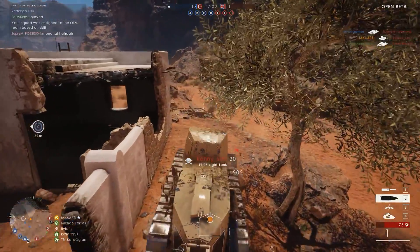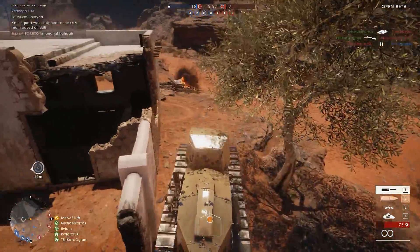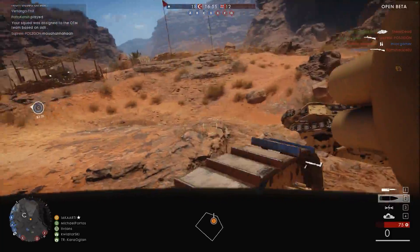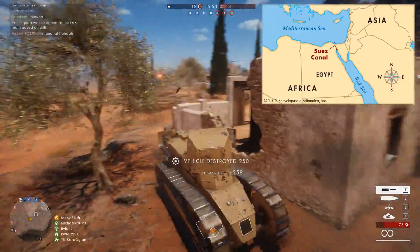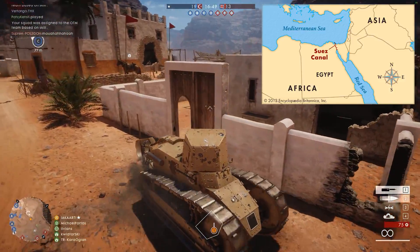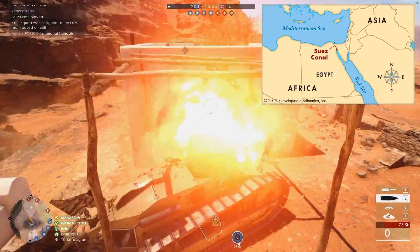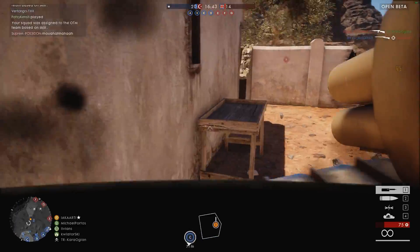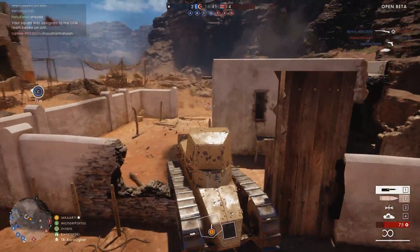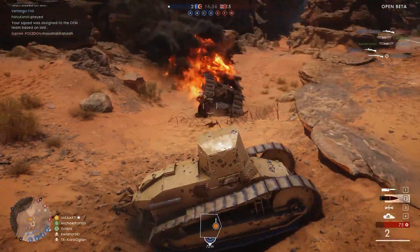Let's start with the Suez Canal. The canal is located in Egypt and connects the Mediterranean Sea to the Red Sea — I've got a map on screen now to show you what I'm talking about. We're looking at northern Africa and a similar topography to what we saw in Sinai Desert. I'm not saying it's going to be exactly the same, but we will be expecting sand and that same sort of desert-style gameplay.